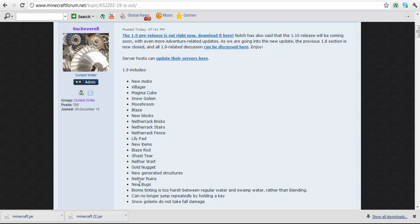It's just really cool. There are also new bug fixes — I hope it doesn't mean actual bugs in the game, because that would be very stupid. Biome tinting. You can no longer jump repeatedly by holding a key. That's going to annoy me, because I usually get away from my friends on my server who try to kill me by holding the spacebar and jumping while sprinting. Snow golems do not take full damage — I guess snow golems are another mob coming in.